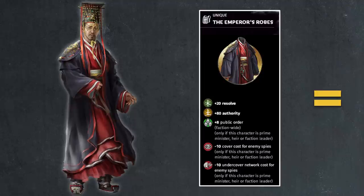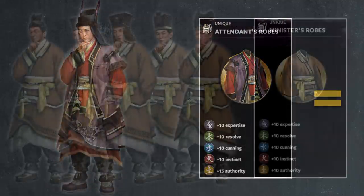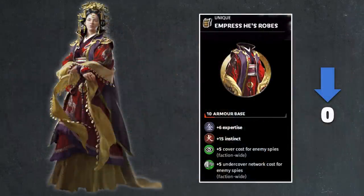For non-deployable characters from Mandate of Heaven: the Emperor's Robe has no armor value — perfect. Empress He's Robe has 10 armor but she's non-deployable, so change that to zero. The Attendant's Robe, Minister's Robe, and Courtier's Robe all already have no armor — perfect. Just that small change to Empress He's item ensures non-deployable characters don't have armor values they can't use.